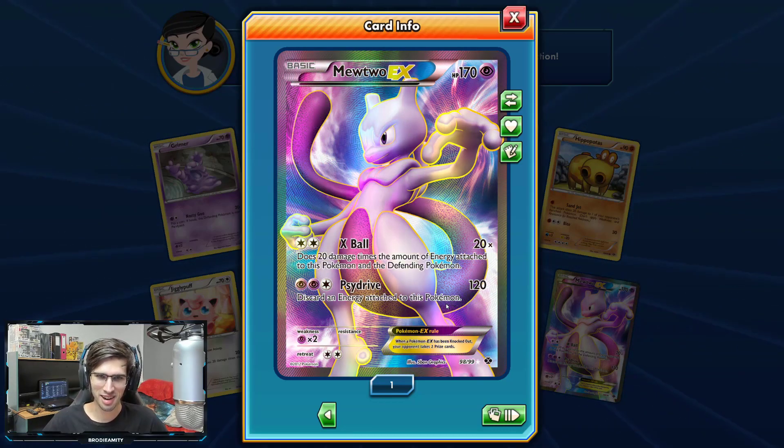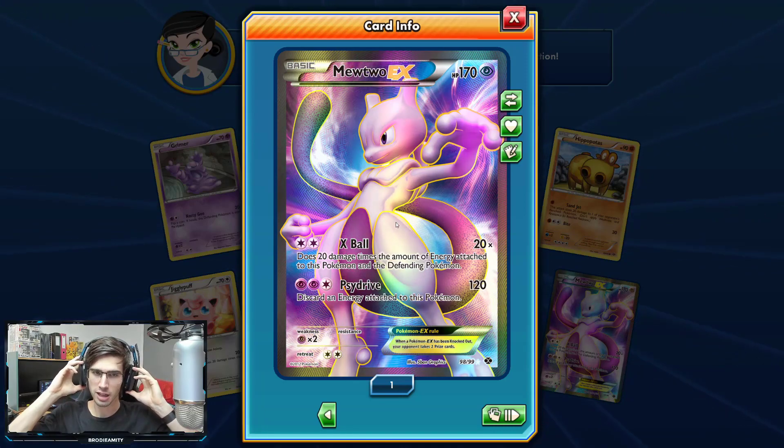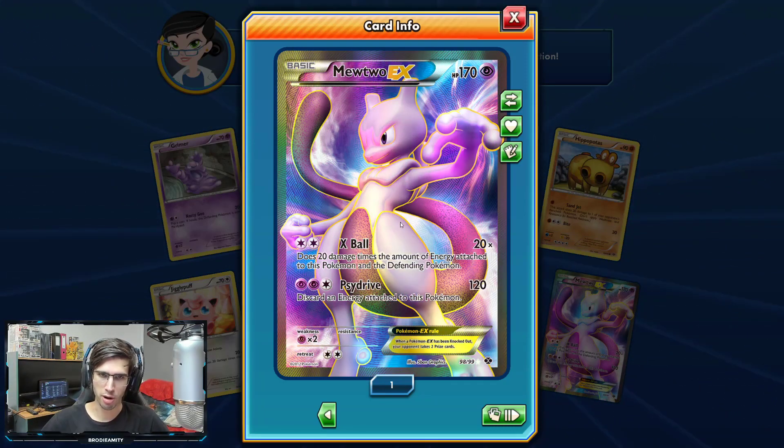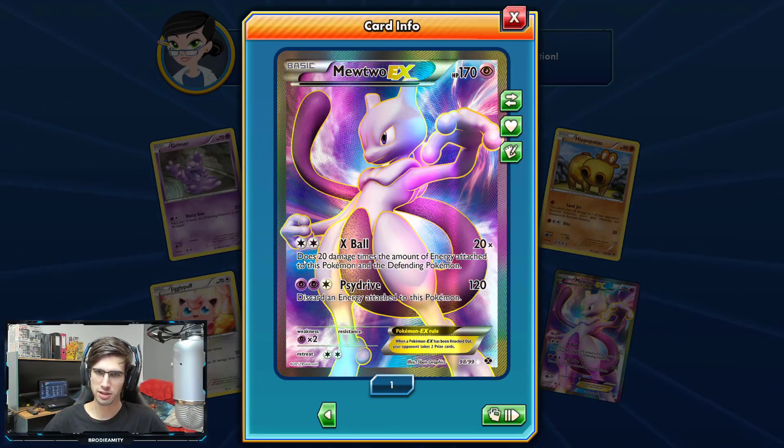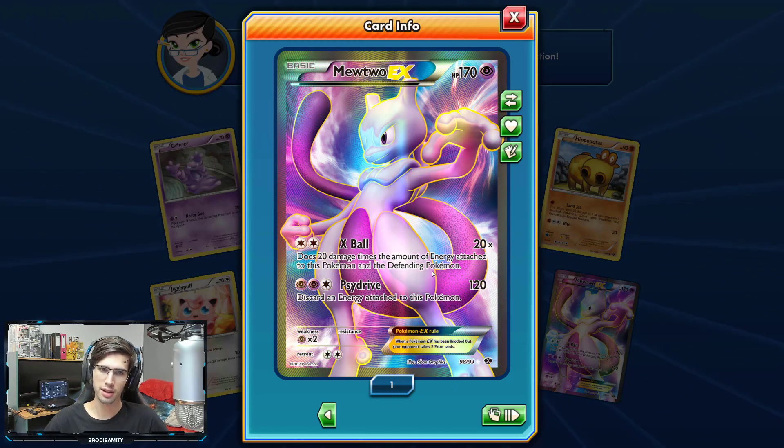We got a Mewtwo EX straight off the bat with X-Ball and Psy-Drive. It's probably still really playable in Expanded. It's pretty broken — X-Ball does 20 extra damage for every energy attached to this Pokemon and the defending Pokemon.